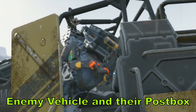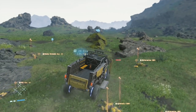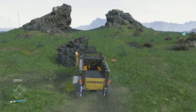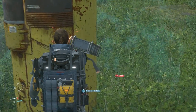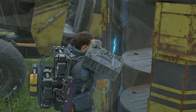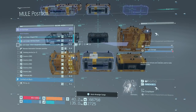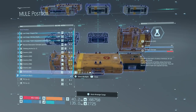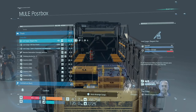Certain enemy camps have vehicles you can steal. Drive it right next to their post box, get out, take everything out of the post box, and load it onto your vehicle — because parking next to the post box lets you access the vehicle's cargo directly. This saves a ton of time instead of throwing everything on your back. You can then go upgrade a structure, build a new one, repair it, or drop off lost cargo.